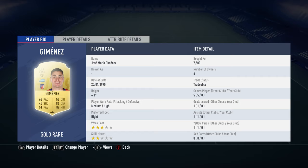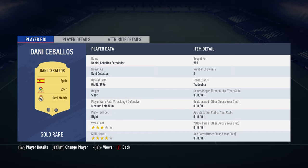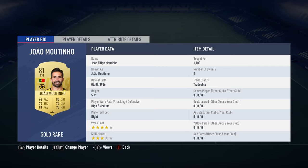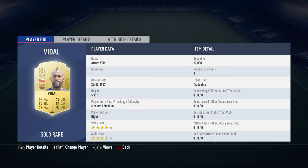The left back is Jose Maria Jimenez, bought for 7,500. He plays for Atletico Madrid in the Spanish first division and is from Uruguay. The centre mid on the right is Dani Ceballos, bought for 900. He plays for Real Madrid in the Spanish first division and is Spanish. The central defensive midfielder is Jorge Moutinho, bought for 1,400. He plays for Wolves in the Premier League and is Portuguese.